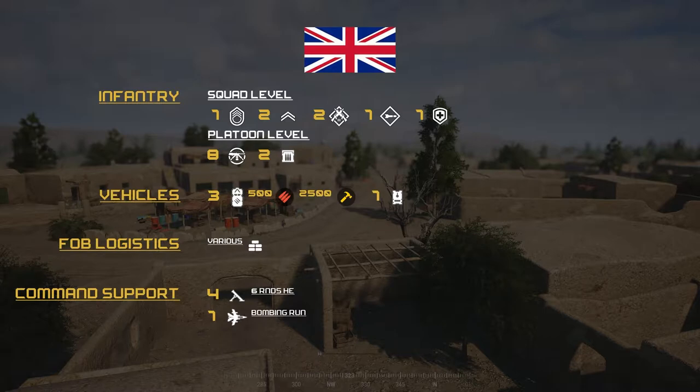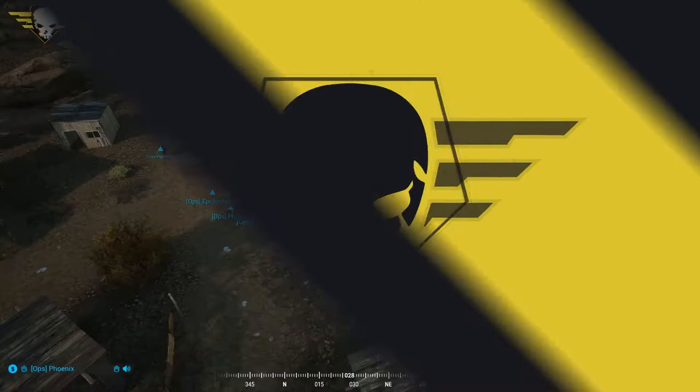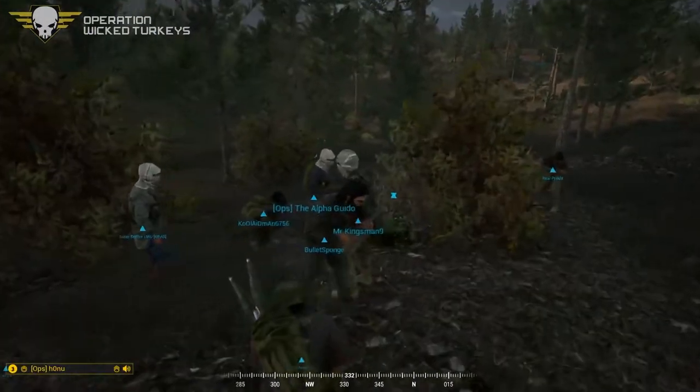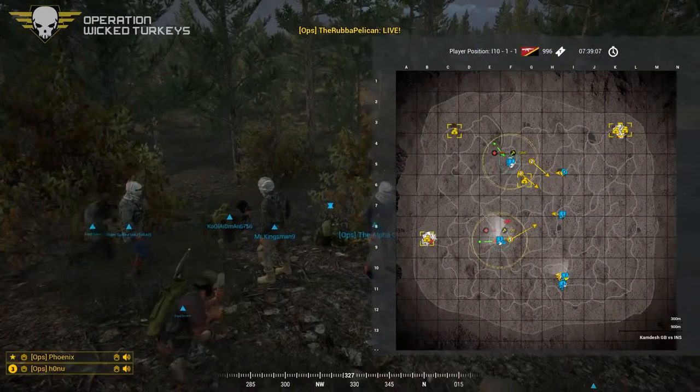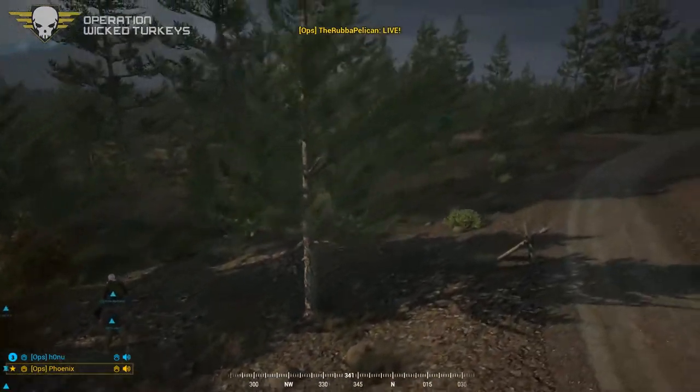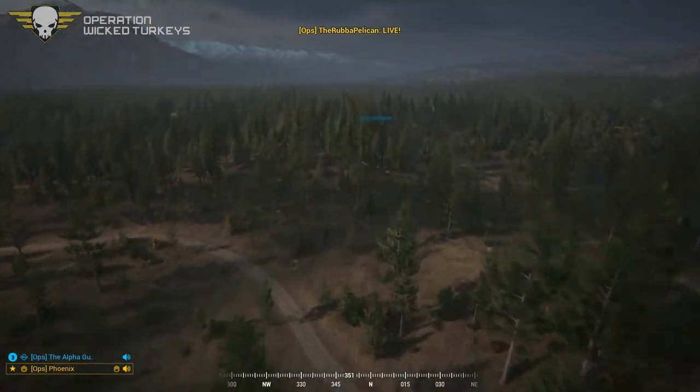INS vehicles consist of one armored Dishka techie, four trans techies, FOB and logistics consist of one drone. When conditions met they also have six 81-millimeter mortar barrages of six rounds. For the British side, squad levels: one SL, two FTLs, two ARs, one LAT, one medic. Platoon armory for one to three squads: two ammo bears. Four-plus squads: two MGs and four ammo bears. Vehicles: three logistical trucks, 500 ammo, 2500 build, one Bulldog. Support consists of four 81-millimeter six-round barrages and one FA-18 Hornet bomb.